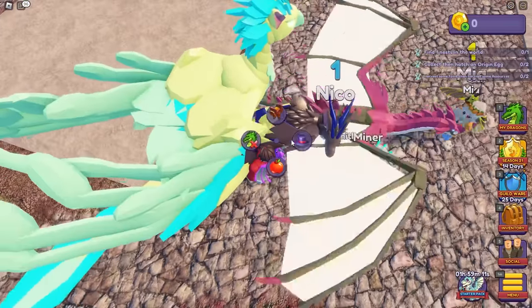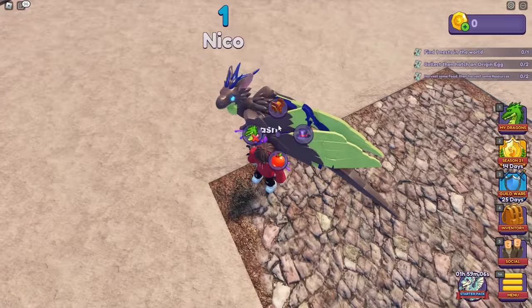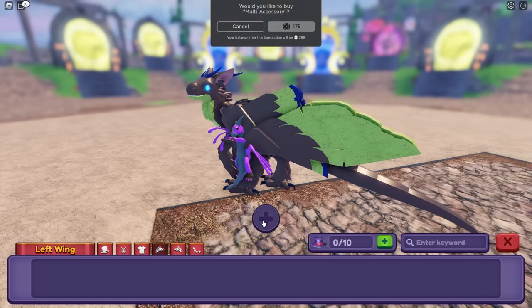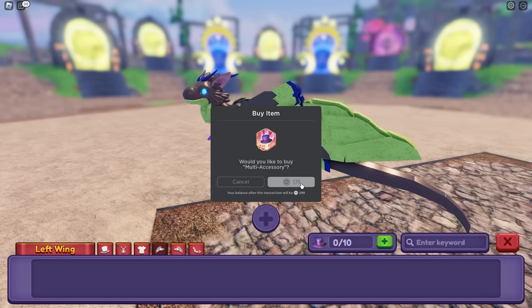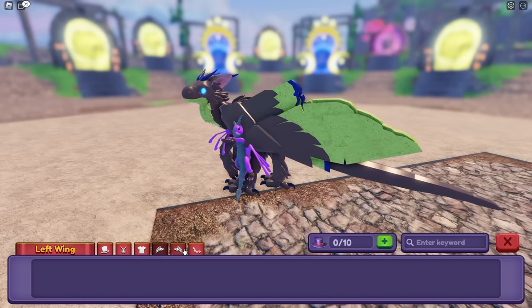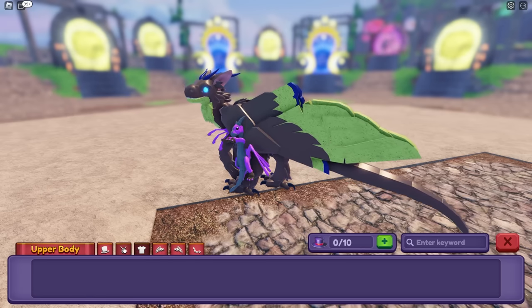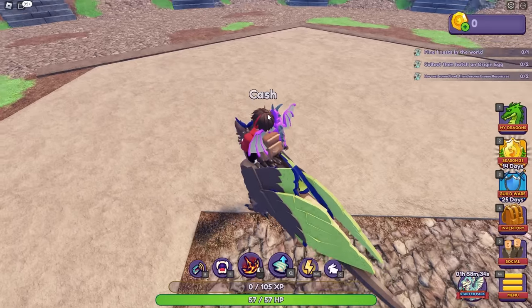Wait, what did I just see? Can I customize him? You can customize your own dragon! How do I buy some stuff? Maybe there's a shop. Multi-accessory — it's 175 Robux. I'm going to buy it. I want to see what it does. What did it even do? I think I just wasted the money on that. I think you bought more accessory slots. It's okay because now when I actually get clothes I can put a ton on him.